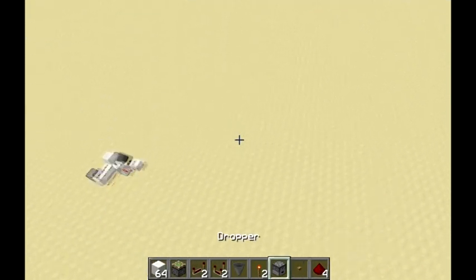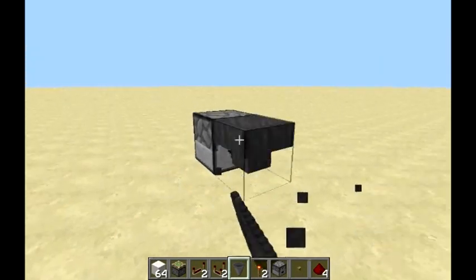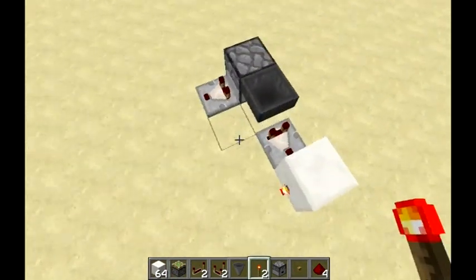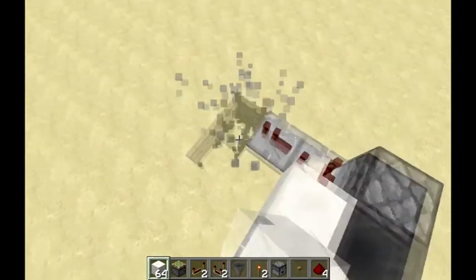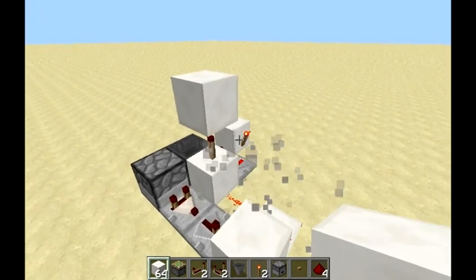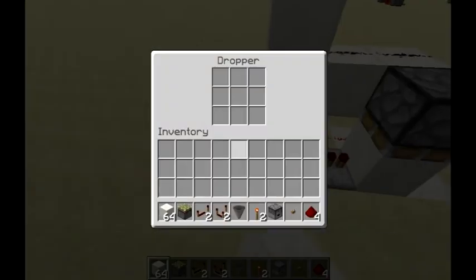Alright, so this is what you need. What you do is you place the dispenser, then you place the hopper onto the dispenser — just shift click. Then you put a comparator here, and here you put blocks, a torch, and a repeater with a block there, and also a repeater here with a block. Dig out the block under it, put two redstone here, put a torch there, and blocks like that. Then two redstone there and a piston there, and that's it.